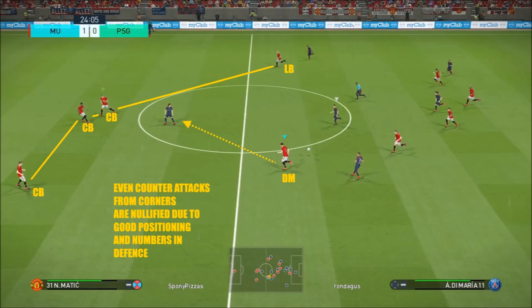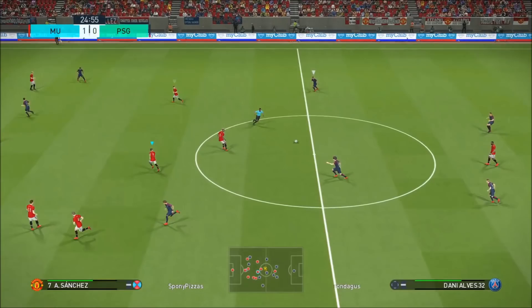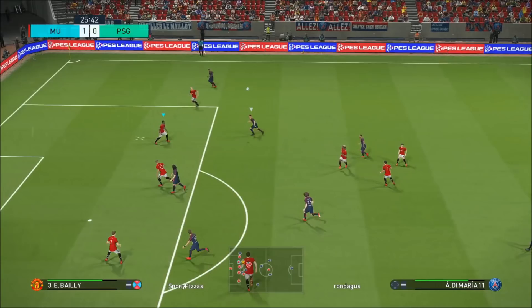Even on the counter attacks from corners, it's got good numbers back there. I'm concentrating on getting Matic in front of Cavani just to act as a shield. Once I'm happy with that I just bring everyone else back and they'll form that really good defensive shape again.